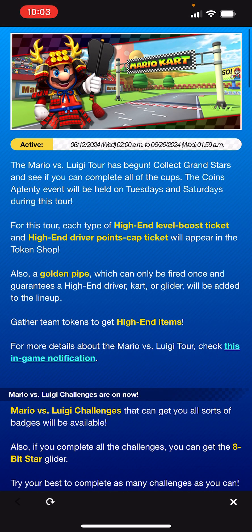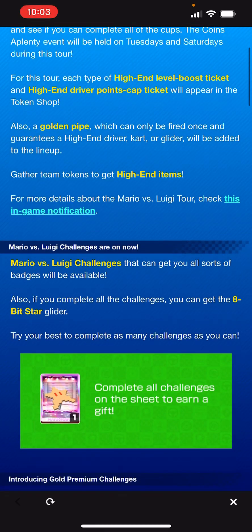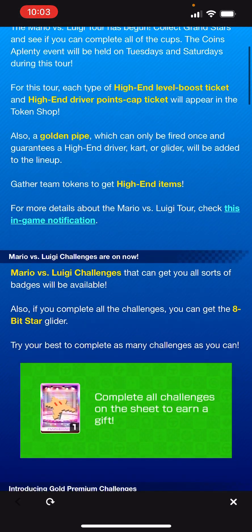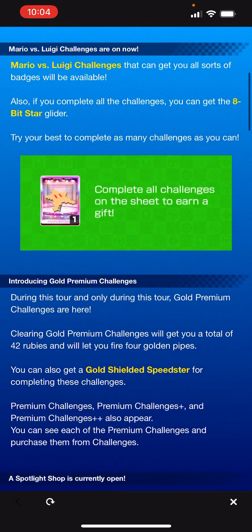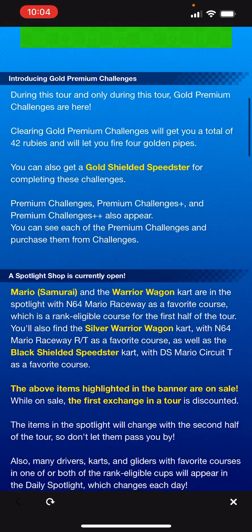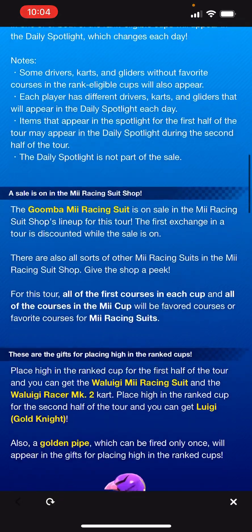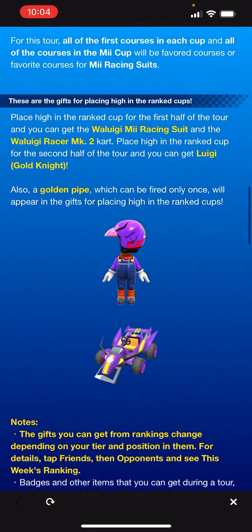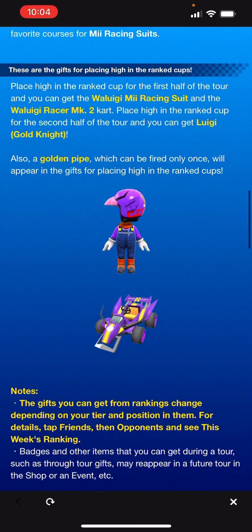High-end level boost tickets and high-end driver points cap tickets will appear in the shop. Gold pipe added to the lineup. Gather team tokens to get high-end items. The Mario vs. Luigi Challenges are available here, and then gold premium challenges there obviously. Spotlight Shop is open, Goomba Me racing suit on sale, and then here are ranked rewards: Waluigi Me racing suit and the Waluigi Racer Mark II.